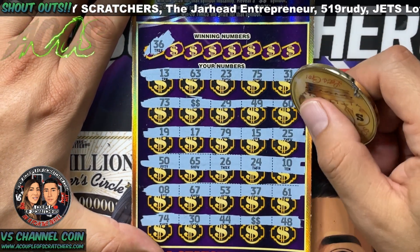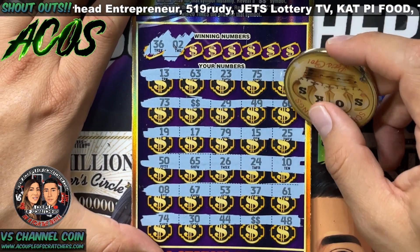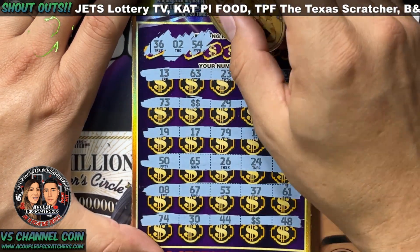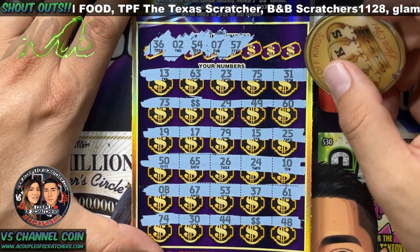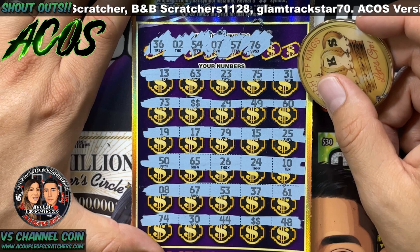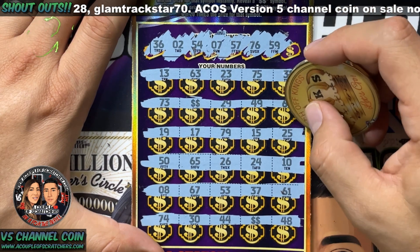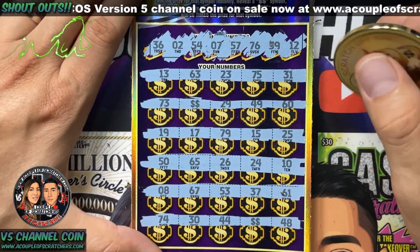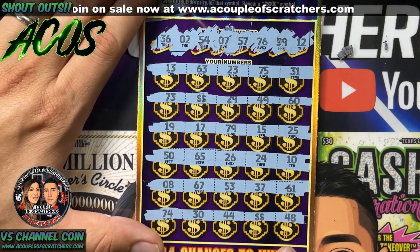Scratching the numbers on ticket 17 — 36, 2, 54. Let me just blaze through these; I'm pretty sure there's not going to be a match. 7, don't got it, don't got it. 57, 67, 37, 76, 79, 73, 75 — definitely don't have a 76. 59 and last and final number is a 12. This is a $75 minimum hit on any win you have here, so I'm expecting $75 under both of these.